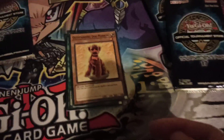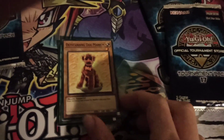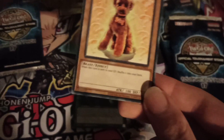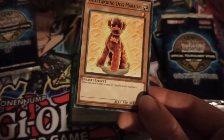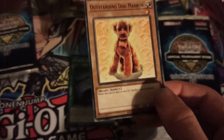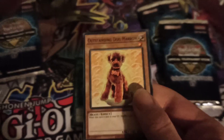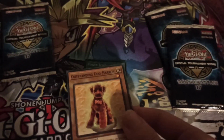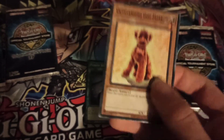Outstanding Dogmaron! This is a bit weird. If you don't know, basically it just never disappears — it just keeps going back into your deck. It's quite cool. I don't actually want to use it, I just like the card. I like that there's Mecha Dogmaron, School Dogmaron — Outstanding Dogmaron is really cool.